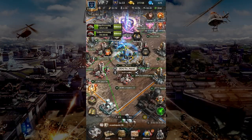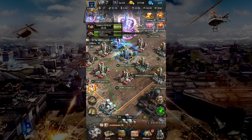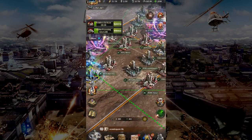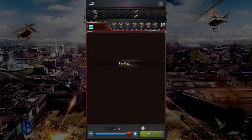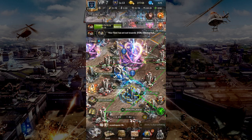Secondly, send your troops to a teammate that's shielded. This option carries a risk where you may not always know the exact time when your teammate's shield has ended, so if their city is attacked, your troops will get wounded too. Thirdly, send troops to the Alliance Hall. Due to its huge capacity, attackers risk losing a lot of their troops for nothing.